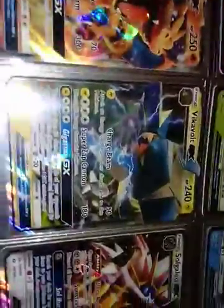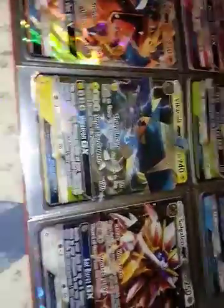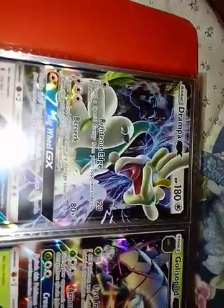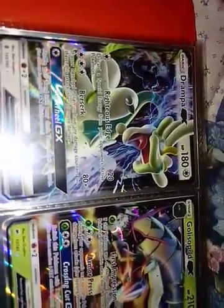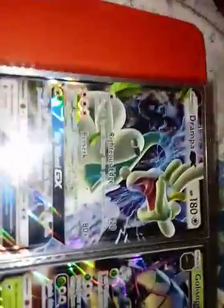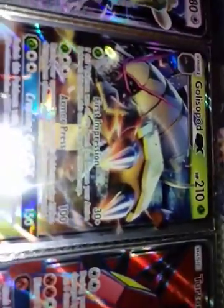Then I've got Decidueye GX from Sun and Moon, and Gallade GX — also from Sun and Moon. The Gallade GX is for sale. Right here I've got a Girafarig GX from Guardians Rising, and then a Gallade GX — it's a pretty nice card.